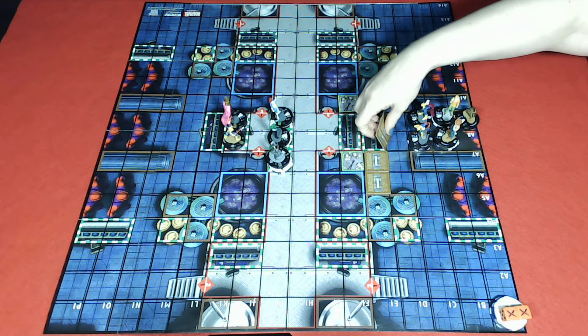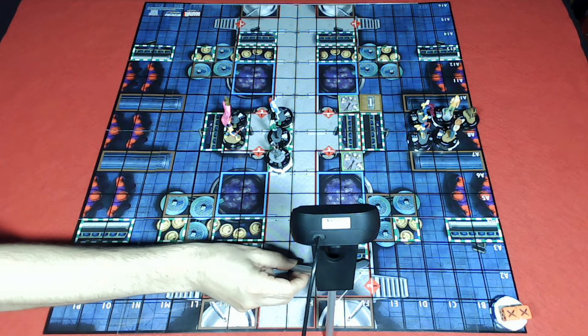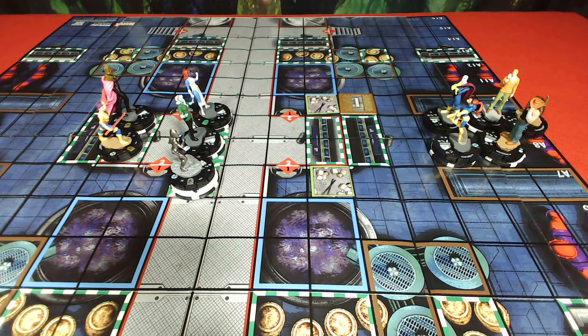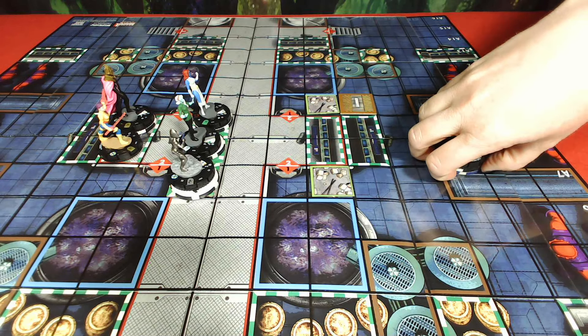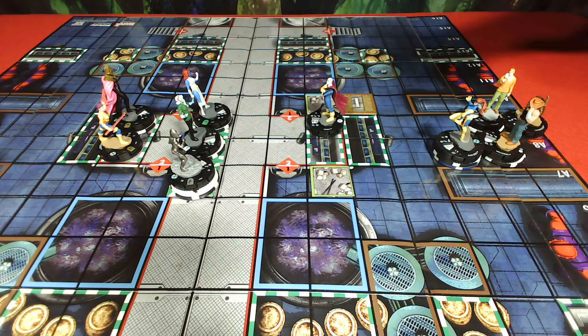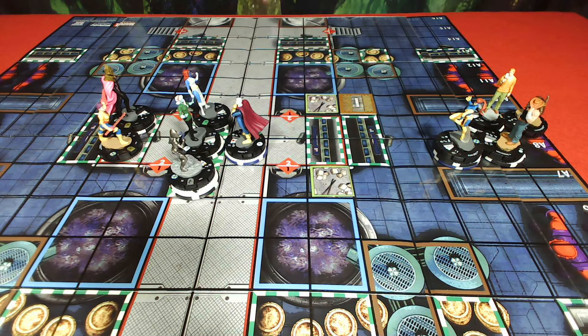First thing on my turn is to remove my Barrier. Before anything else, I'm rolling Wolverine's free die — on a three I get Blades, Claws, Fangs. That's until my next turn. Jean Grey is going to TK Morph two, three, up onto the elevation — range is five, TK is four, that's the edge. Then Morph is going to Charge one, two here. There's a lot of Shape Change on your side.